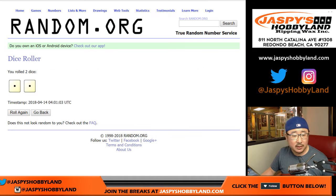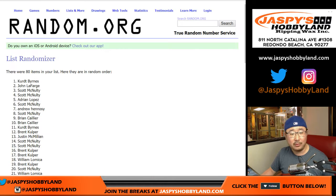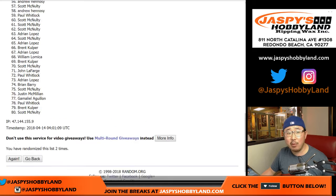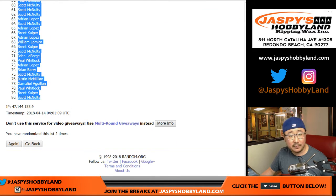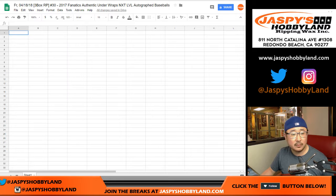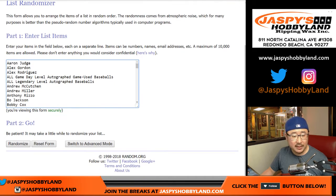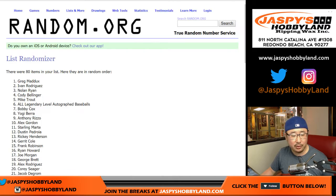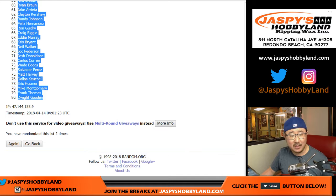Let's randomize each list. Snake Eyes, two times. One and two. If only they were all that easy. The randomizers. Kurt down to Scott McMelty. And then two times for all these guys here. One and two. Greg Maddox down to Dwight Gooden.